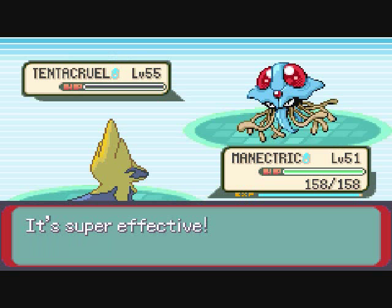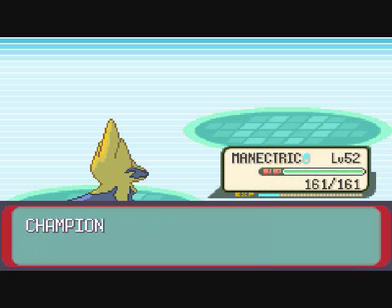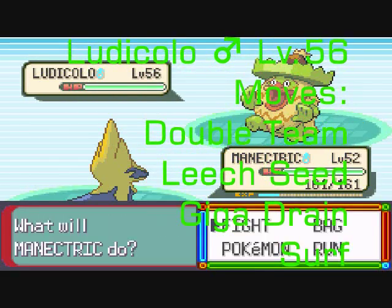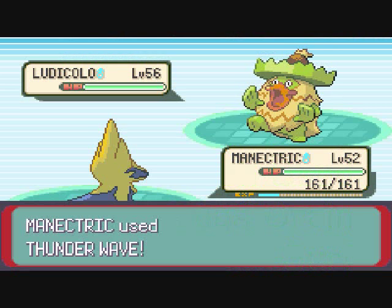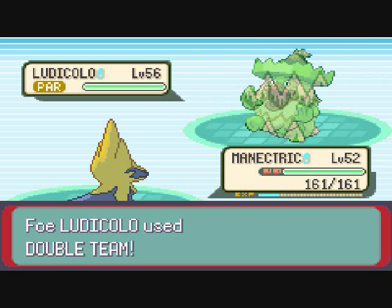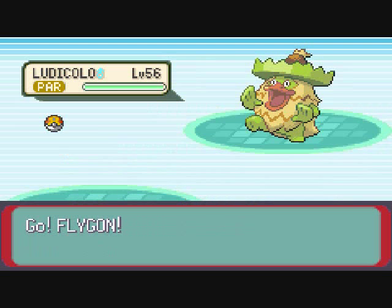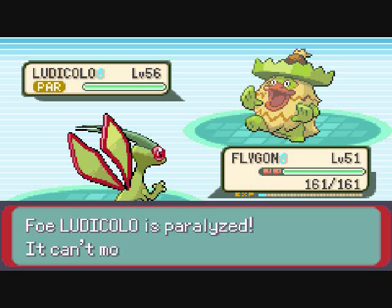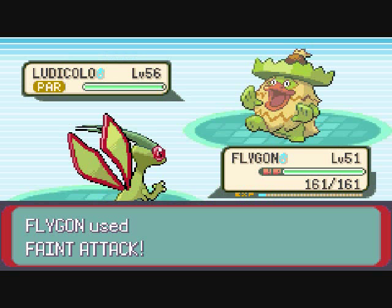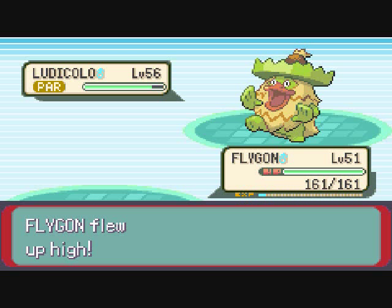Wallace's last and final Pokemon — the most annoying Pokemon on his whole team — is Ludicolo, level 56, with the moves of Double Team, Leech Seed, Giga Drain, and Surf. Bring a Flying-type Pokemon, and use Fly or Aerial Ace to kill this Ludicolo. What I did is paralyze Ludicolo and keep using Fly from my Flygon on Ludicolo.